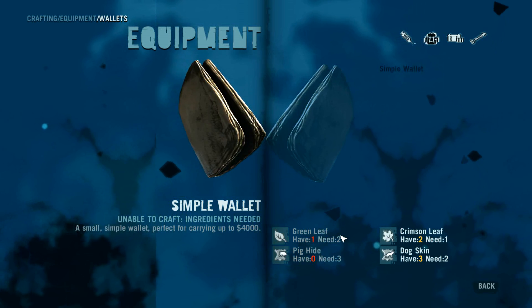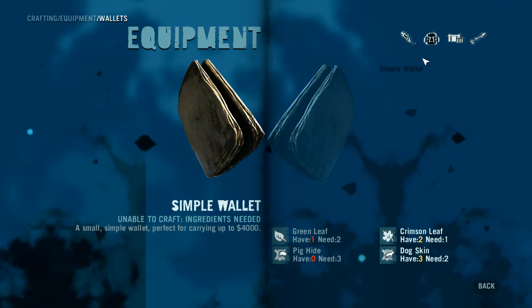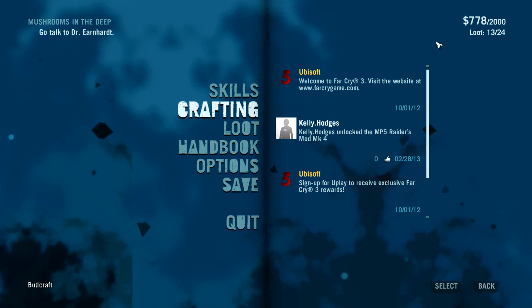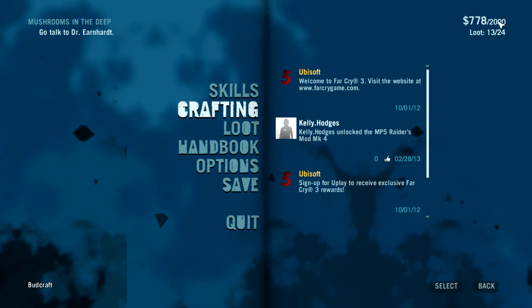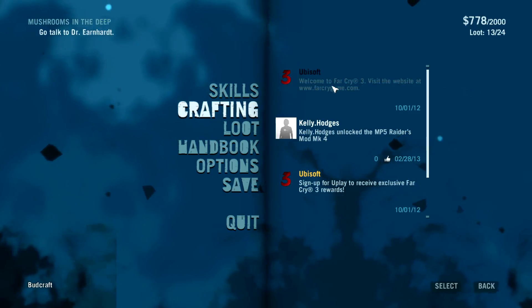Because everything has gotten more expensive — weapons are more expensive — your wallets can actually hold more money now. Right off the bat, the initial wallet lets you hold $2,000. I don't know what the big wallet holds because I haven't gotten there yet.